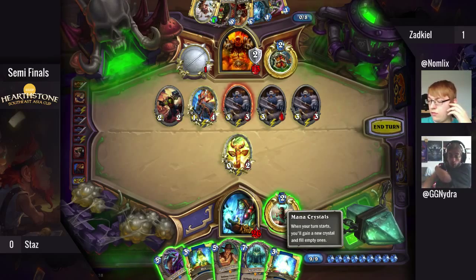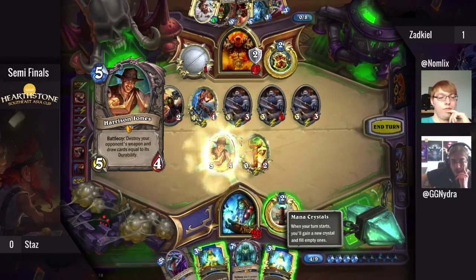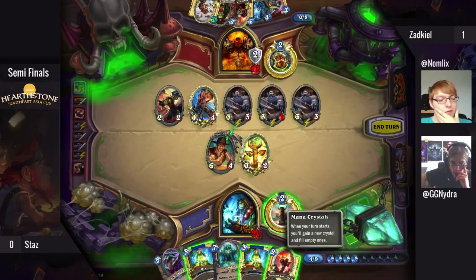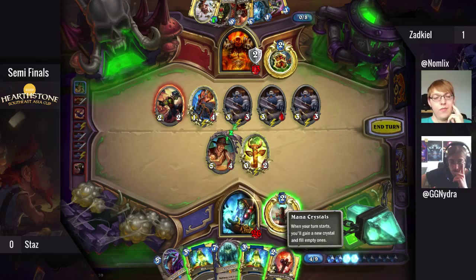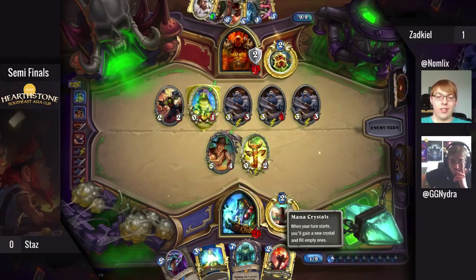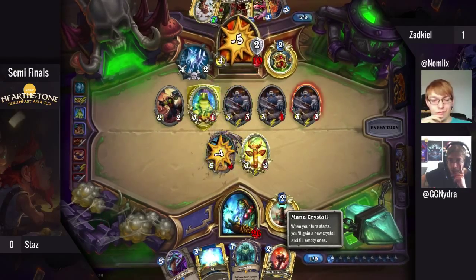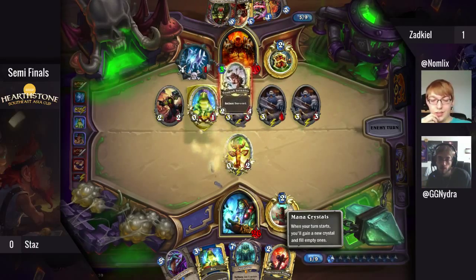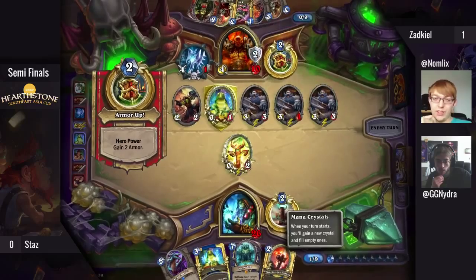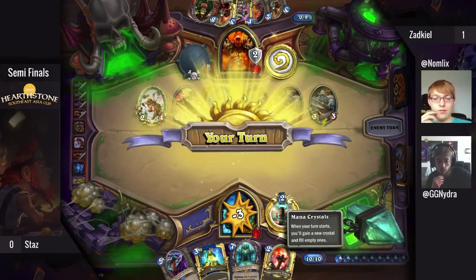I really don't see him coming back from this — there's no Lightning Storm. I guess he has to Azure Drake here and hope for Lightning Storm and then hope for big rolls to clear everything. It's not over yet, but he has to start clearing stuff. The problem is you cannot really clear these Patrons — you need to clear them exactly, or else they just spawn more and more Patrons.